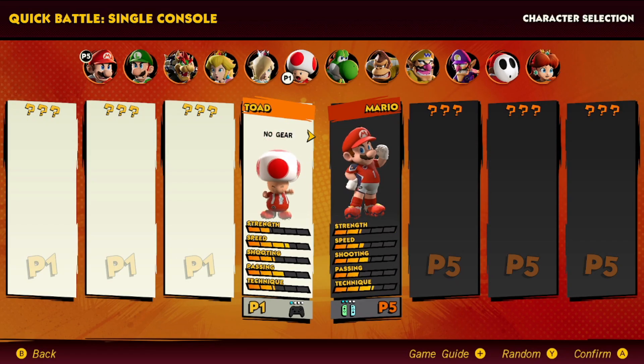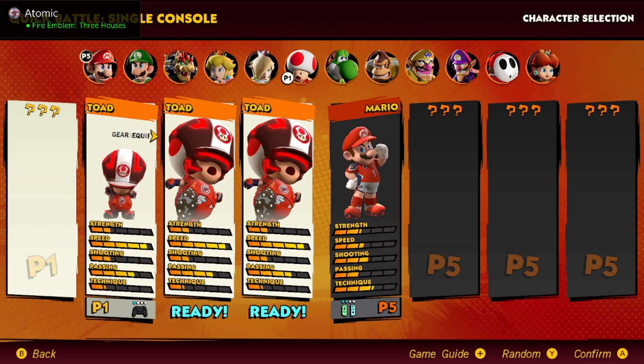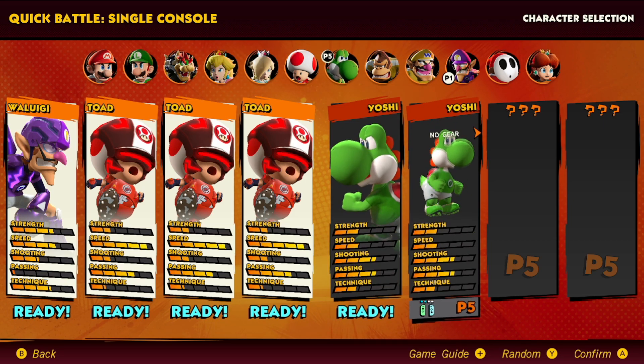Just like the Titan's chip, this can be used with any character no matter what the passing stat is, but having a higher passing stat is going to increase the range that the chip can score as well as making it a little easier. To prove that this can be done with any character, I chose a Waluigi that has one passing.